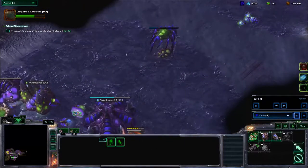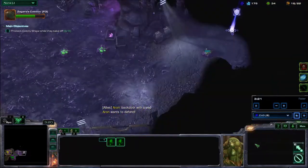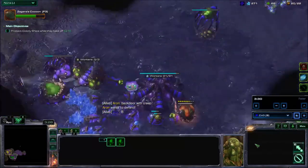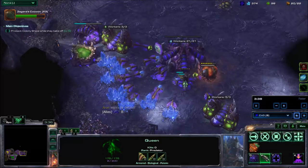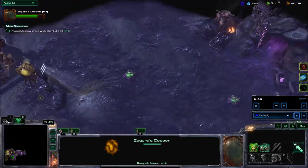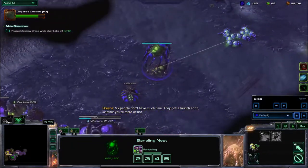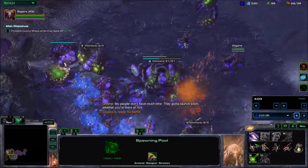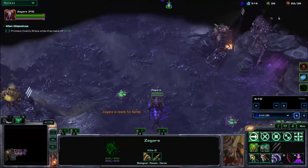I pick up Heroic Fortitude to make Zagara last slightly longer. Looks like Aran has figured out the backdoor strategy to get to the high ground without encountering defenses, which is very nice for us. Queen is out — inject and then evolve to Lair. I think we're still on Lair. So the first ship is going to launch a bit soon, and Zagara is out. We're going to have her clear out the early part of the game.